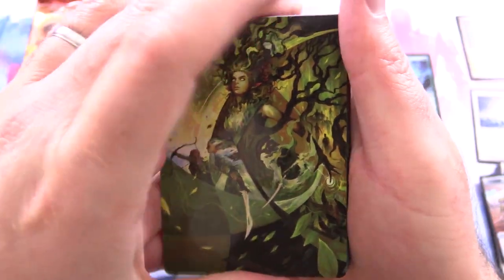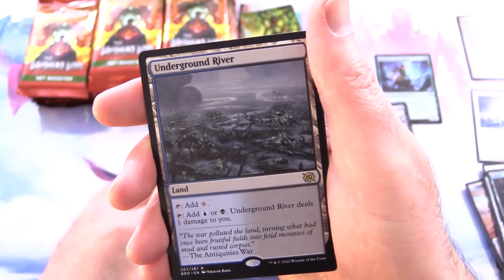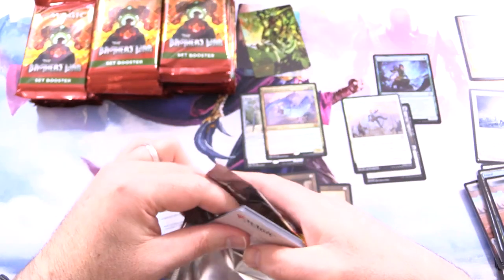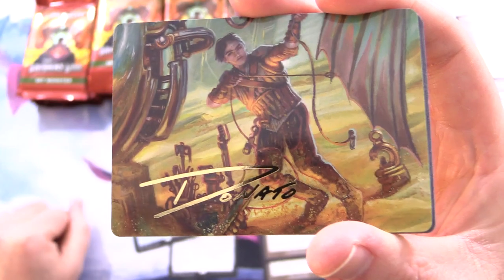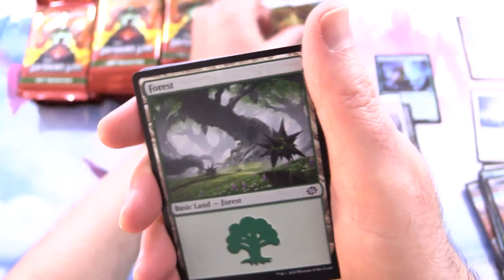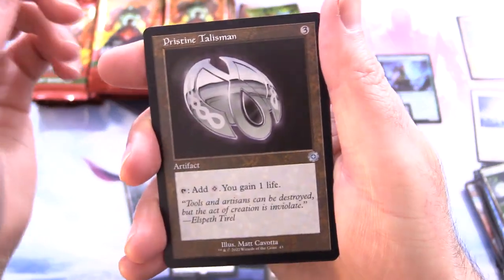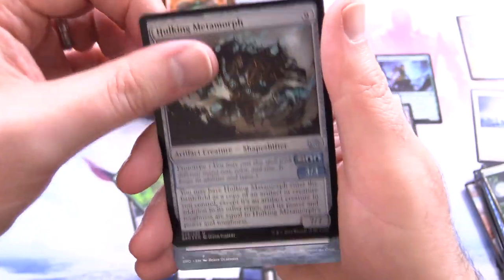Titania's Command for the art card — that would be an awesome pull. We did get a Foil Island. We have Keening Stone, one of the Hedrons by the look of it, Sigil of Valor and Underground River for the rare, Foil Meticulous Excavation, and a Power Stone. The Power Stones are going to be pretty useful in this set. We've got Mishra, Excavation Prodigy with a signed art card — a young Mishra. We have a Pristine Talisman, Swift Foot Boots, and Fauna Shaman for the rare, along with Hulking Metamorph Foil and a troll card.